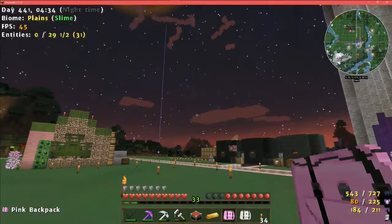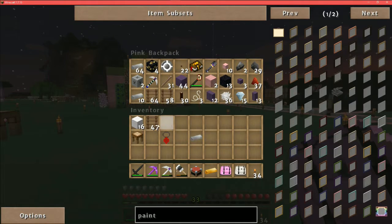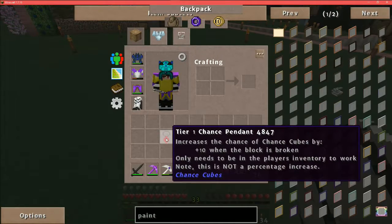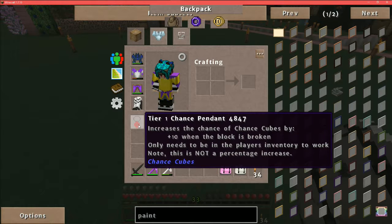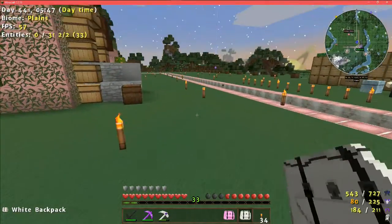Do you want to do chance cubes? Let's put a couple more down. I have a tier one chance pendant — it says it increases the chance of chance cubes by plus 10 when the block is broken, and only needs to be in the player's inventory to work. I'm not sure if that means the chance of getting an additional cube, or the chance of getting something good versus something bad. I'm kind of scared — maybe I should take it out of my inventory.